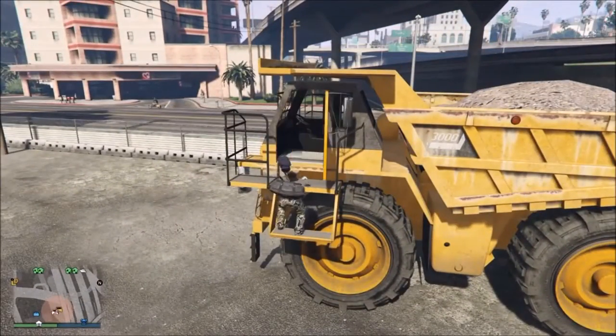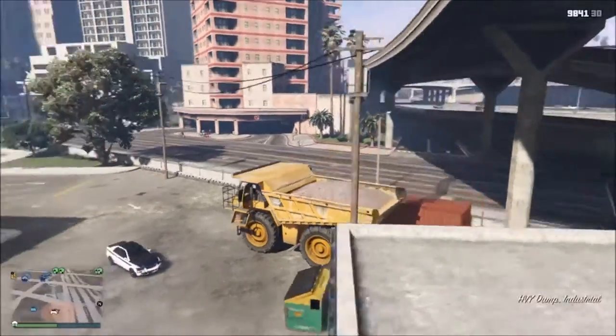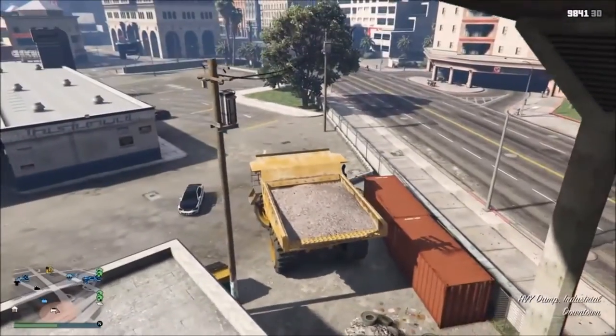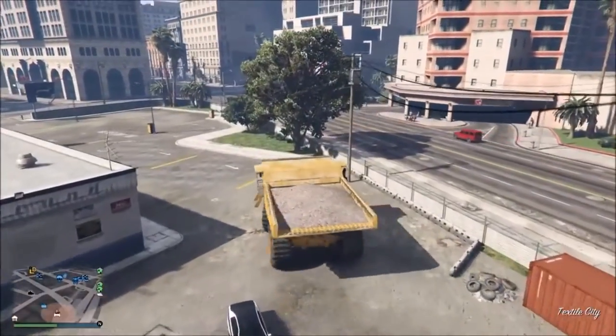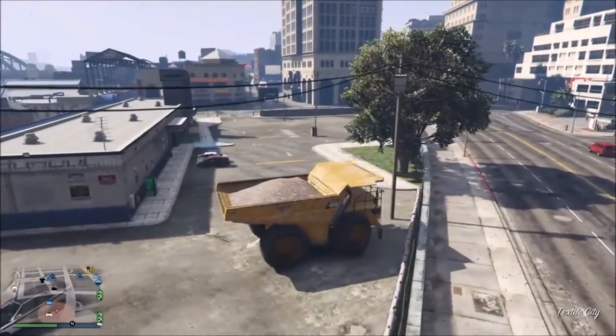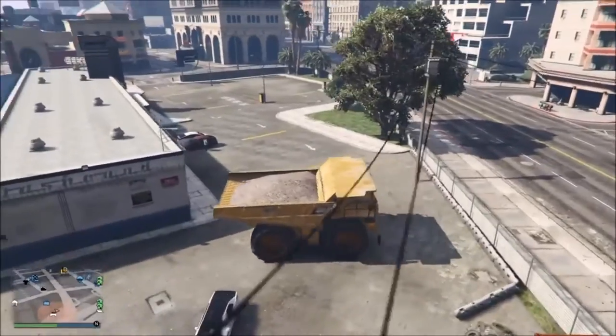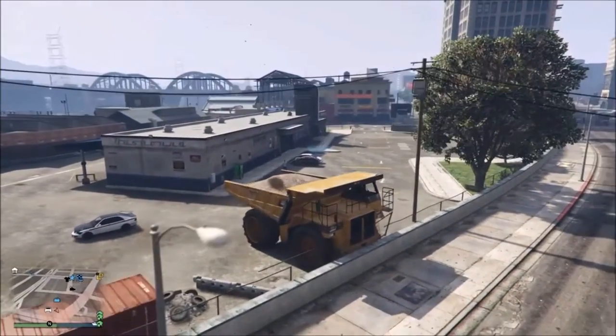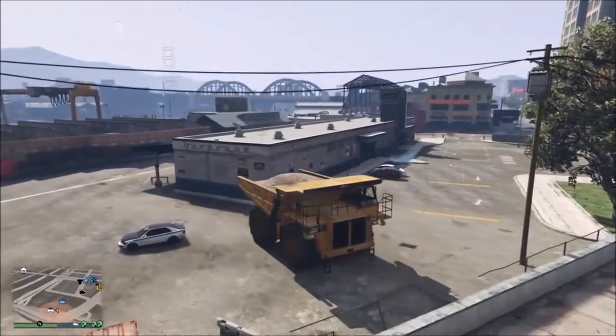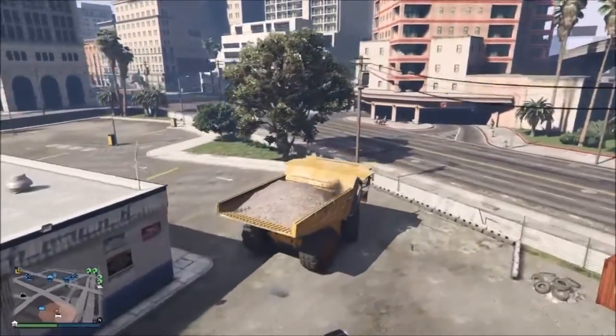Now you see these walls to the right of me - you need to keep ramming them. Try it in different places if it doesn't work the first time. I got the best reaction over by the grass area, a bit over to that side. You just need to back up and reverse into it. It didn't work very well here so I'm going to go a bit further along where I've destroyed the fences, and try again.